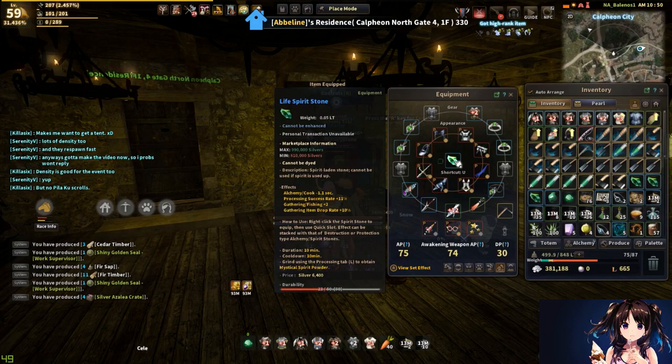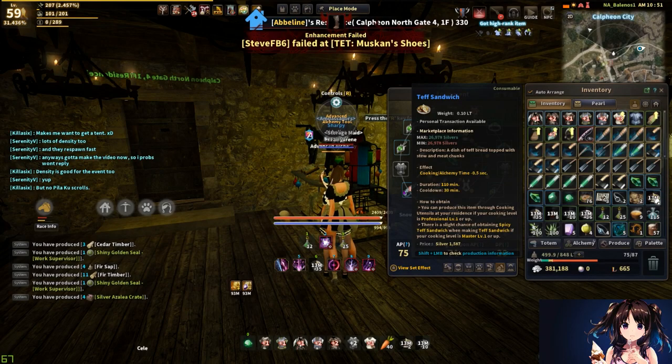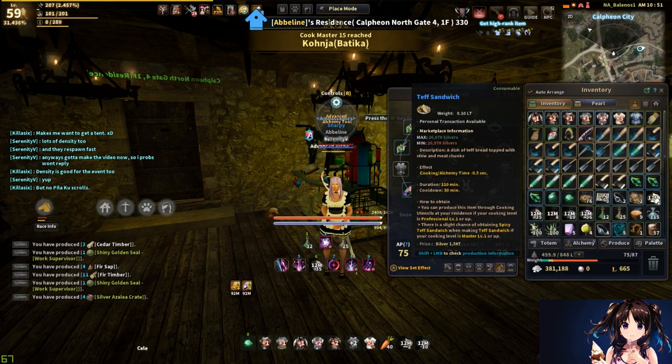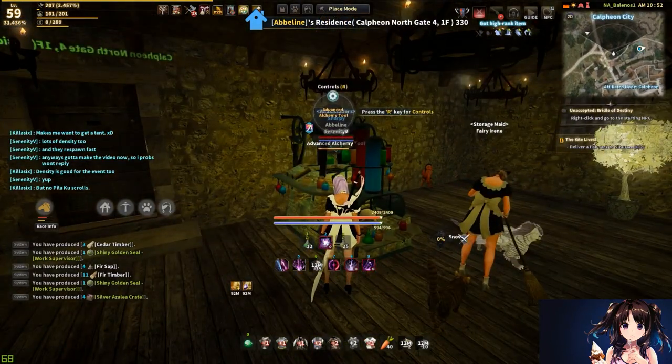A lifestone gives minus 1.1 seconds. I would also recommend Tef Sandwich — this is probably a must, because again you don't have the minus two seconds from the alchemy costumes, and that's going to deduct another 0.05 seconds. And then of course you want to have the advanced alchemy tool.